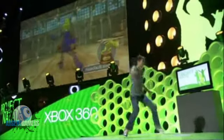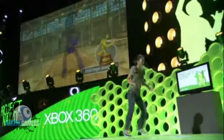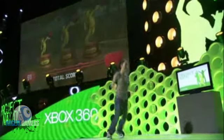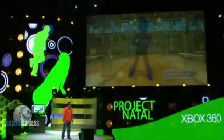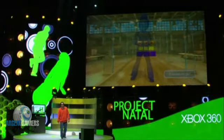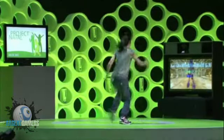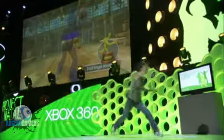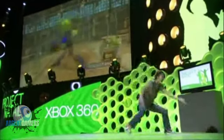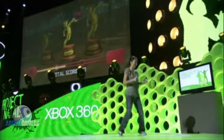You can see right away the things that can only be done with Natal. Abby has full control of her avatar just by moving her body — no controller required. This demo is not just about waving your arms; you can also move around freely in 3D space. We don't set any of the movements for you in the game. She's free to move wherever she wants — in and out to hit the balls harder, left and right to keep the balls in play.